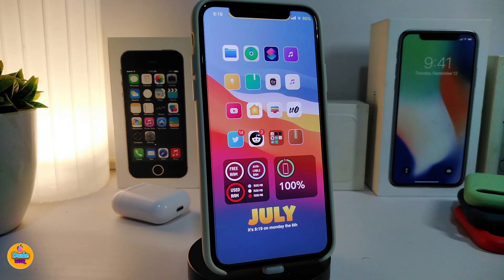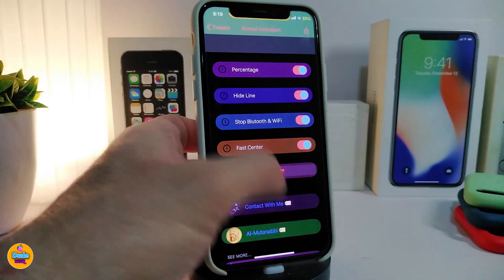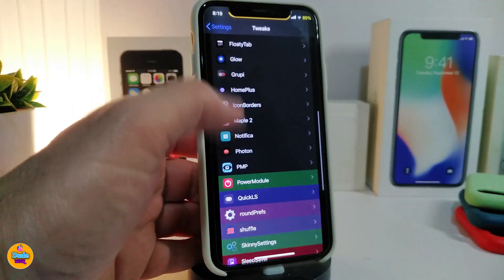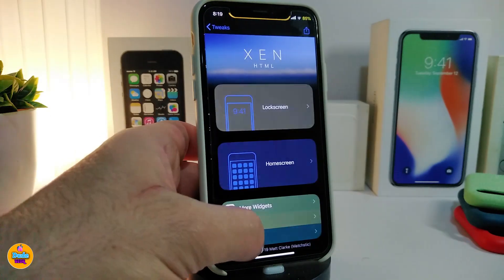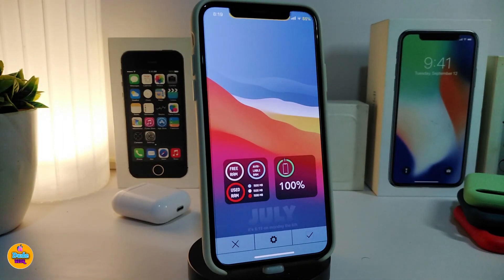Moving on to the next one — this one is actually not a tweak, it's a widget called Widget 14. It brings the iOS 14 widget style to your iPhone. So no matter if you're jailbroken on iOS 13 up to 13.5, you can still get the iOS 14 widget. Navigate to the settings and you'll need external HTML to display it on the home screen. This is called Widget 14.